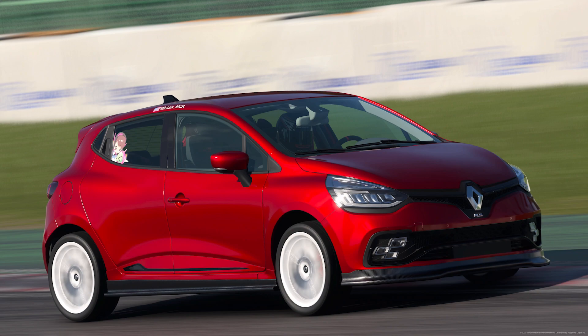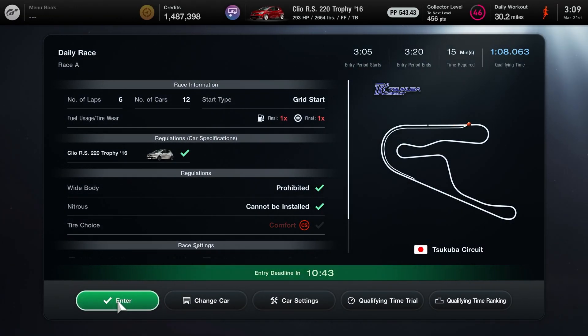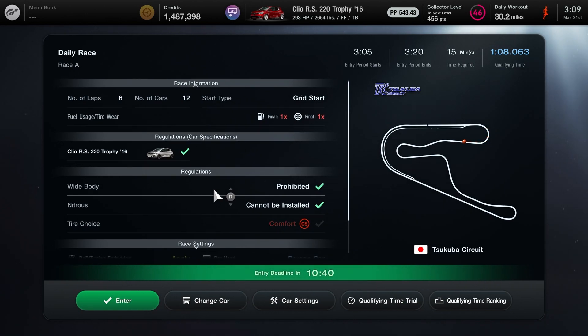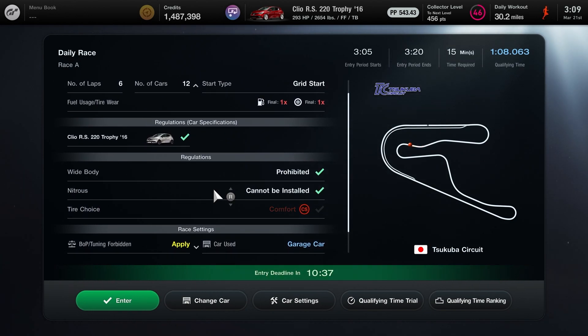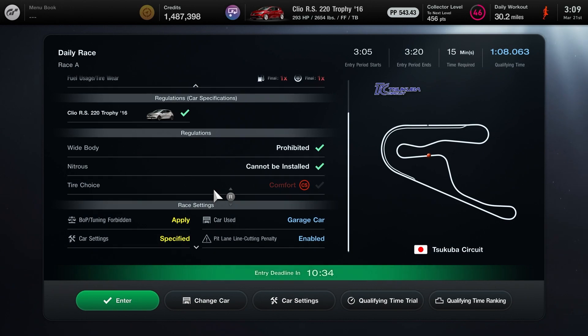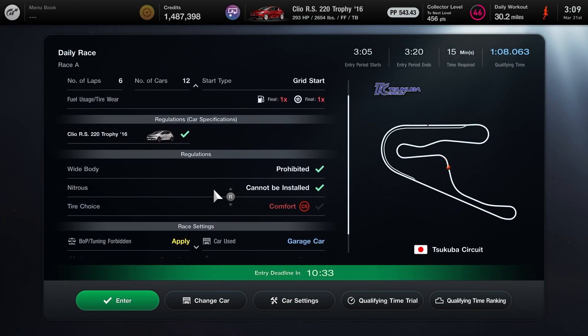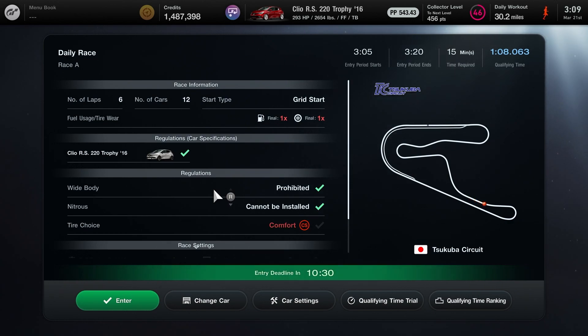Before we get started with the lap guide, I do want to note that this is for the 2016 Renault Clio RS. For this daily race, BOP is on and tuning is off, which means you don't have to tune the car or do anything to meet a horsepower or PP requirement. All you need is the Renault Clio RS 200 Trophy, the 2016 model. Make sure it doesn't have wide body, put some comfort soft tires on it, and that's it.